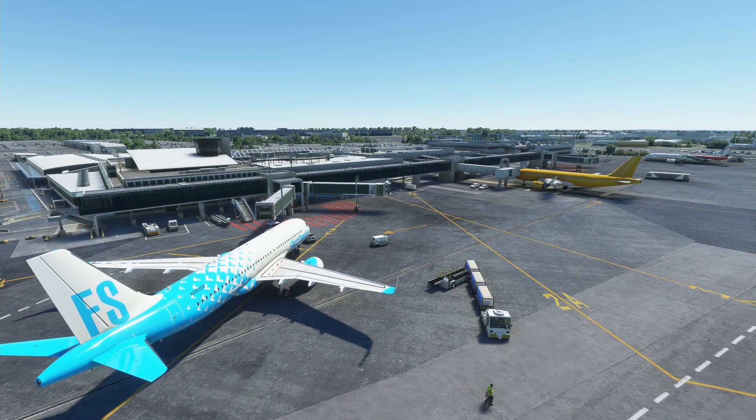As you can see I'm spawning on the ground at Nantes at the moment — lovely little airport — and I'm going to be showing you some of the buttons around the cockpit and why the default A320 isn't really good enough for either online ATC or just realism in general.